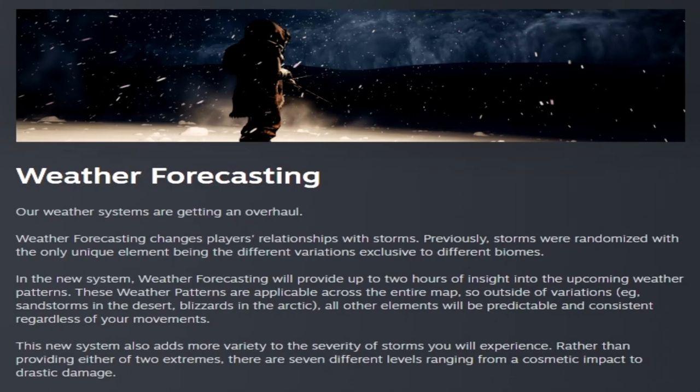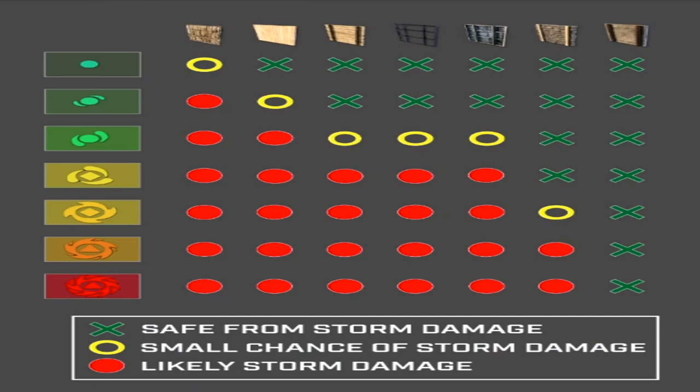This new system also adds more variety to the severity of storms you will experience. Rather than providing only two extremes, there are seven different levels ranging from a cosmetic impact to drastic damage. They give us a little diagram showing the different intensities of storms from least to greatest, and the different structure types: thatch, wood, interior wood, glass, aluminum, stone, and concrete. The least severe storm has almost no chance of storm damage on all building types except thatch. The second level damages thatch for sure, and has a small chance of damaging interior wood.